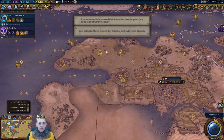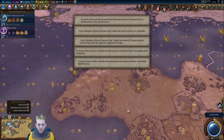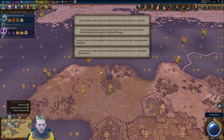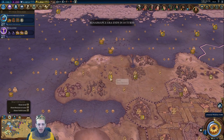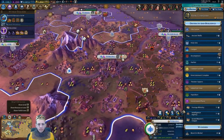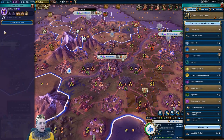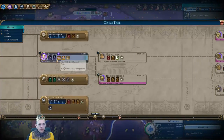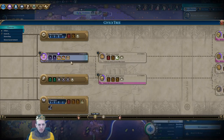Scotland circumnavigates the globe — plus three era score. So what are we on? Sixty-six. We need sixty-five to make it a golden age. That's pretty cool. Hang on — look at this! Maybe here, next to a river, next to rice, fish, two crabs, cattle, stone. Right there — Sterling. That's a really good location.